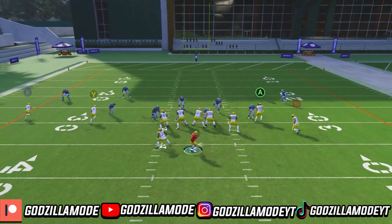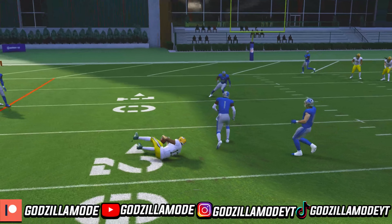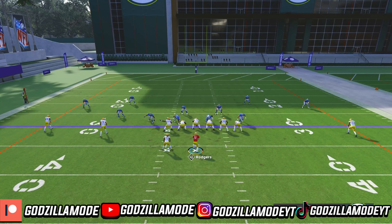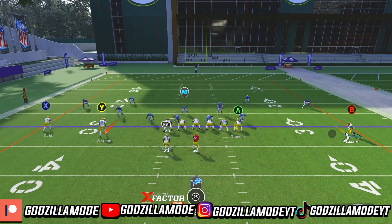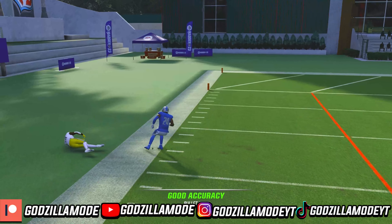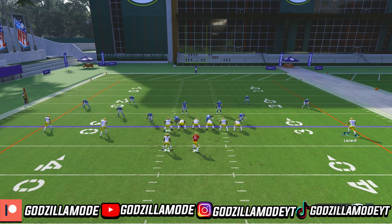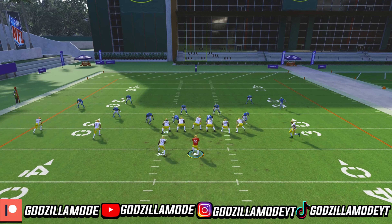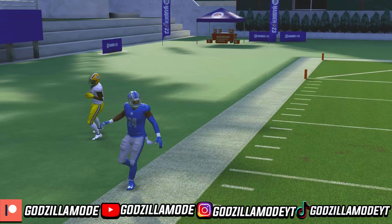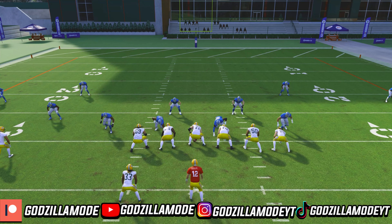Another thing: you can always throw that slant if it's open. Slants beat man coverage pretty consistently — almost every time. So you can always depend on the slant. And then you have that out route on the left side. If the DB is running outside shade it's going to be kind of hard to throw that, but if he's not, just wait for the break and throw it — it's going to be open. Make sure you use lead passing to the outside, because if you don't, it can get intercepted pretty easily. Wait until just before the break, then throw it so it won't get intercepted.